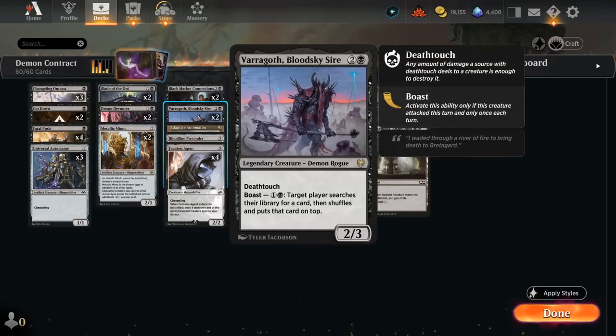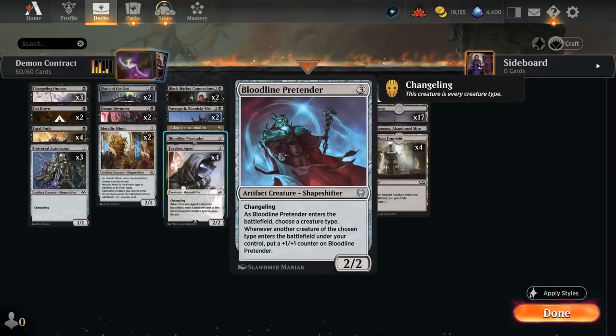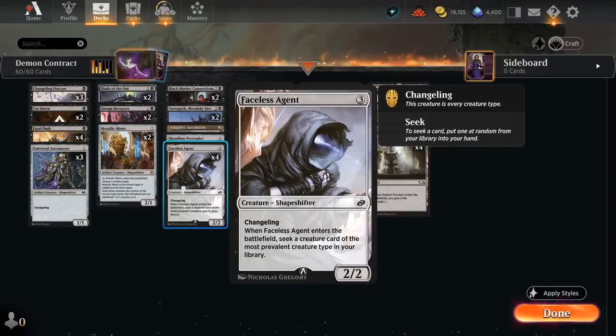We have two copies of Varagoth, a 2/3 legendary demon with Deathtouch. When we attack with Varagoth, we can Boast for one and a black to search our library for any card and put it on top, which can help find Contract. We also have some one-offs: Adaptive Automaton pumps up all our Demons, and Bloodline Pretender picks up a +1/+1 counter whenever another Demon enters. I'm playing the full playset of Faceless Agent — the only real Alchemy card — a 2/2 changeling that counts as a Demon. When it enters, we seek a creature card of the most prevalent creature type in our library, which will be Demon, making it a nice 2-for-1 to reach four Demons for Contract.